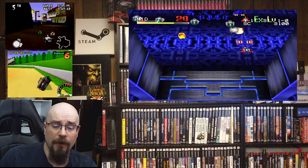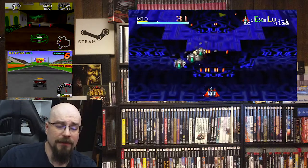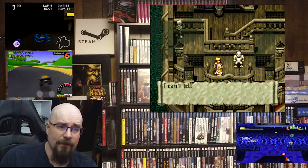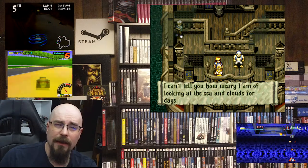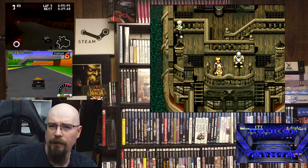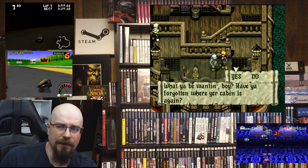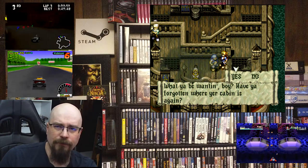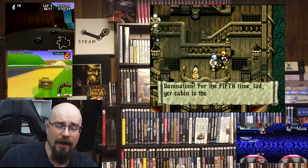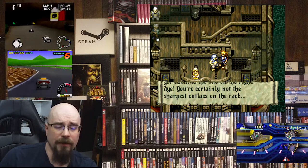We're going to move on to the PlayStation 1. First one is Alundra, 1998 by Working Designs. Alundra is a really good Zelda-style clone focused on platforming, puzzle solving, box shattering, and box moving. It has really good cinematics, a really good story, and honestly I don't think it gets the love that it deserves.